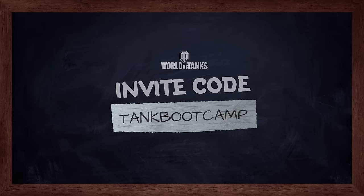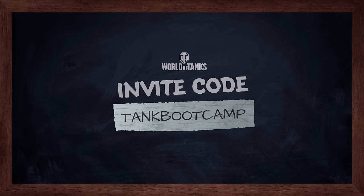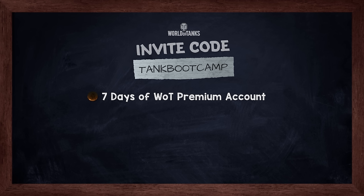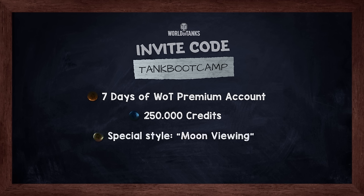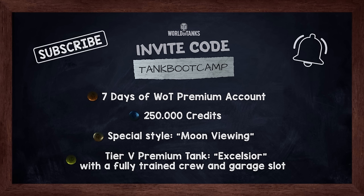Now you know a lot of beginner-friendly tips and tricks to help you orient yourself better in World of Tanks. Use invite code TANKBOOTCAMP to get 7 days of premium time, 250,000 credits, a 2D skin moon viewing, and a tier 5 premium tank Excelsior with a fully trained crew and one garage slot. Don't forget to subscribe and click the bell icon so you won't miss our next episodes, and check out our portal for info about promotions and events. Good luck on the battlefield, Commanders!